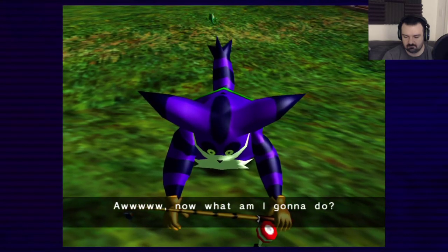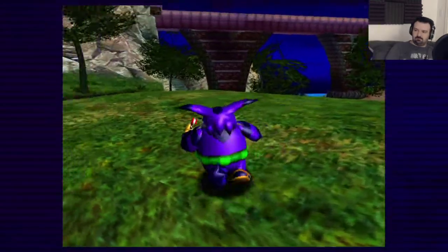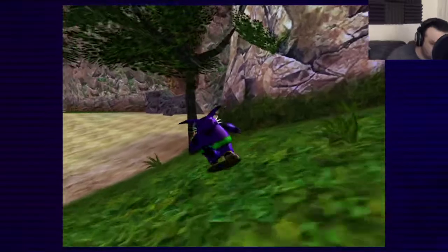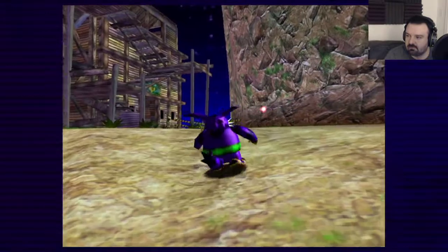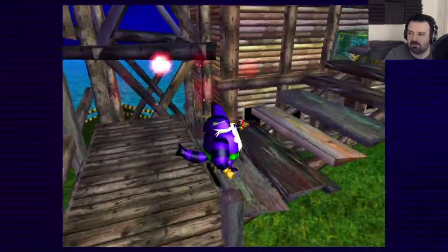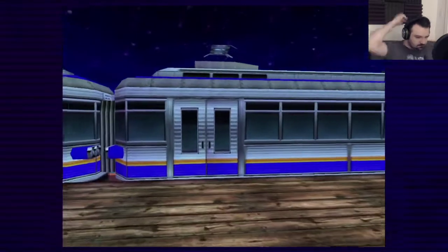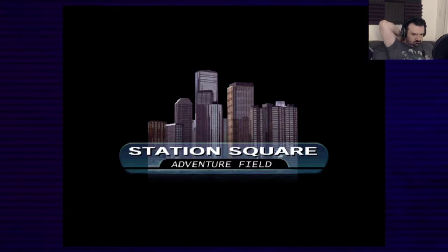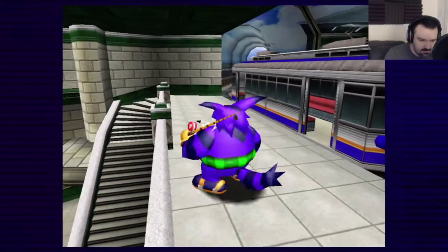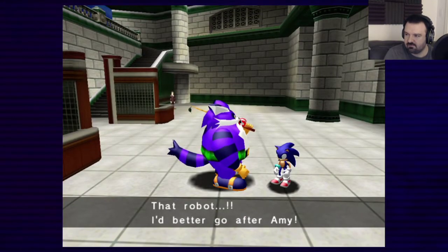Aww, now what am I gonna do? Now where... Go to Station Square, go to Station Square, you may find something. Alright good, let's get out of here — Station Square. Someone already told me there's an upgraded Station Square somewhere. Wonder where the upgrade is, but here's Sonic — that robot — I'd better go after Amy. You do that. I want to investigate.